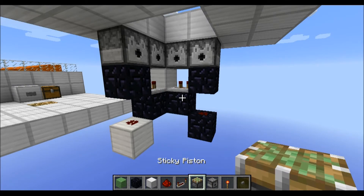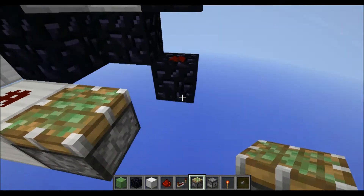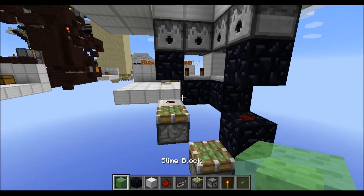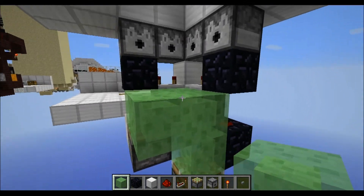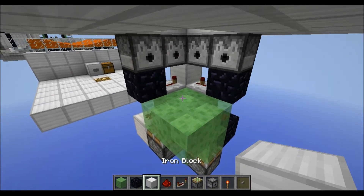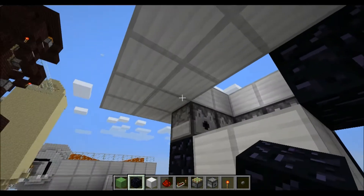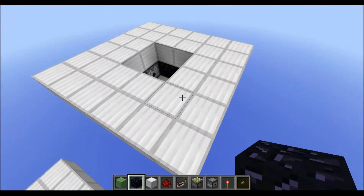Now grab a sticky piston, place it facing upwards here and another one down here. Grab your slime blocks and place them in a 2x2 platform and another block down here. Finally put some blocks on top of the slime blocks and to top it off close this space here with some obsidian.